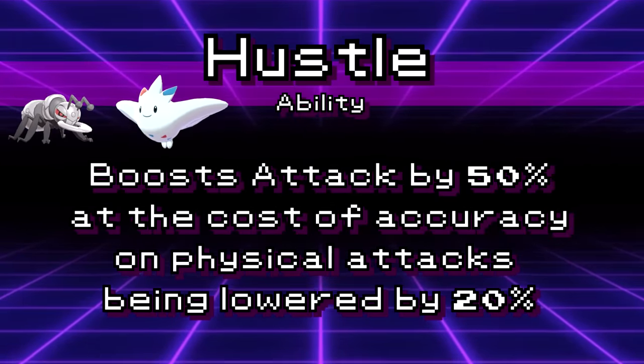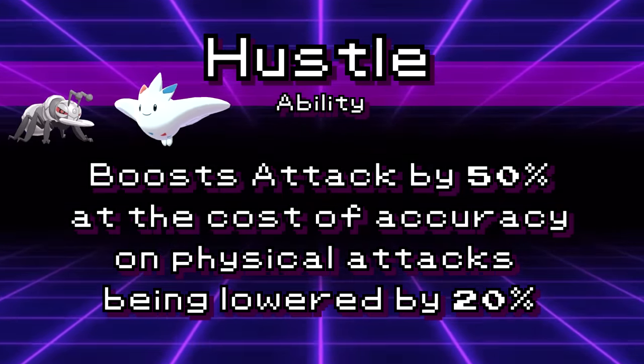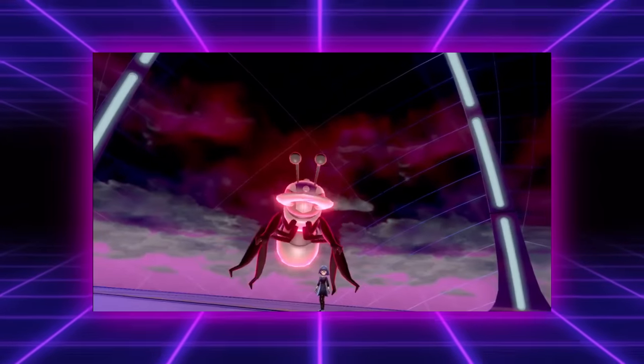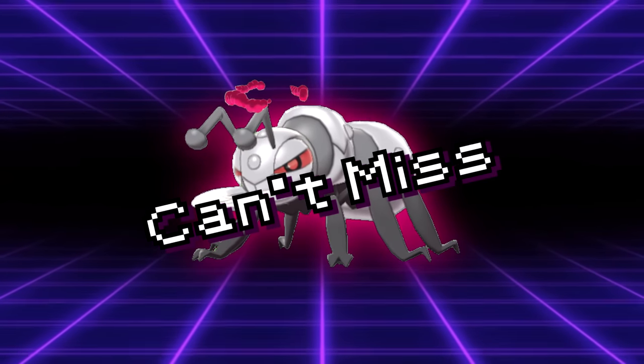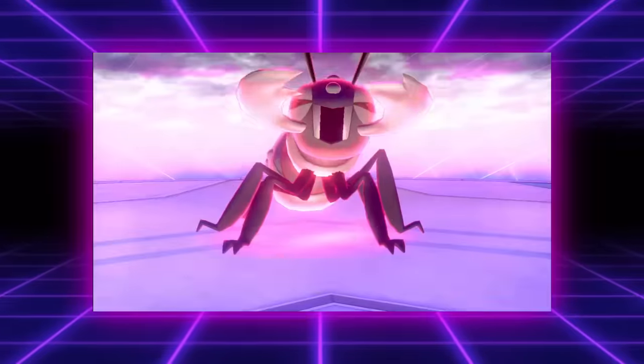Hustle is an ability which grants the user a 50% boost to their physical attacks across the board, at the cost of making all moves have 80% of their base accuracy. The big thing about Dynamax — well, besides the Pokémon getting big — is that Dynamax moves cannot miss. This means that for three turns, Durant was able to click a 195 base power Max Steel Spike, Max Flutterby, Max Rockfall, and Max Quake.